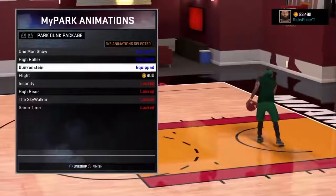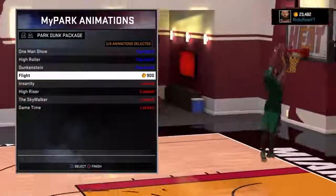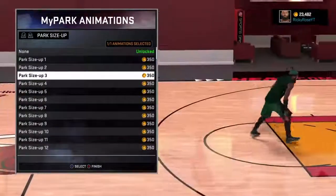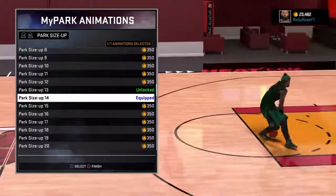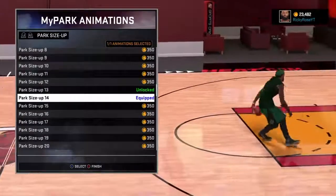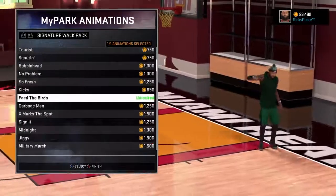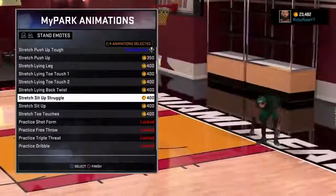The mob park size-up I use number 14 just for that little animation. This is the park dunks and my flashy passes — I use park size-up 14. I just do it for that little flip when you do the little wrist thing, just flick it, and then I combo it into behind the back. It's very effective — it gets you open.